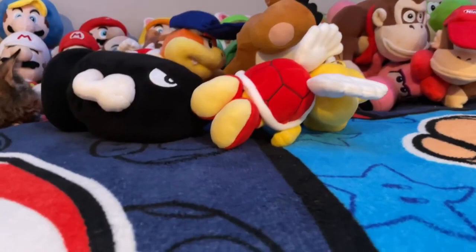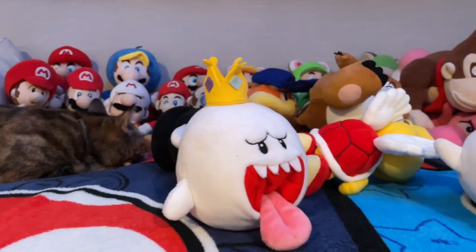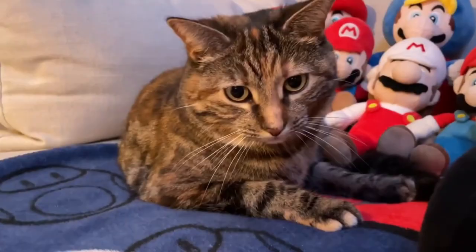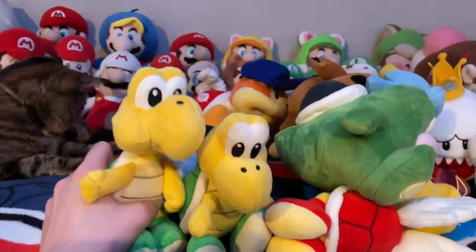Next, we have the original Boo and an awesome custom plush King Boo used in Luigi Mansion 3 — just an awesome plush, one of my favorites. This is the Boo, and this is an all-star Boo that's big — I'm gonna put a crown on it. Next, we're gonna run through a couple enemies. We got Spike — pretty cool. We got the old Koopa we used to use, and we just got a brand new all-star Koopa, which is pretty cool.